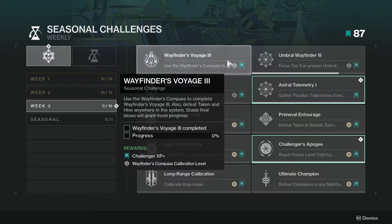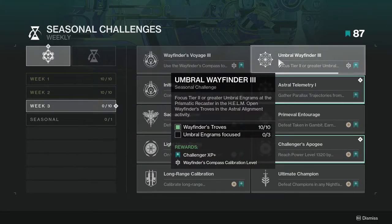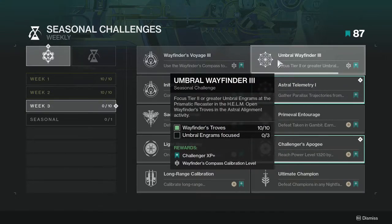For the Stasis final blows you can use Stasis weapons or just Stasis itself — either way this one's pretty simple. Umbral Wayfinder 3: focus tier 2 or greater Umbral Engrams at the Prismatic Recaster in the Helm, and open Wayfinder Troves in the Astral Alignment activity. Wayfinder Troves work retroactively, so if you've been playing that activity this won't be too hard. Umbral Engram focusing is going to be a bit annoying but overall pretty simple.